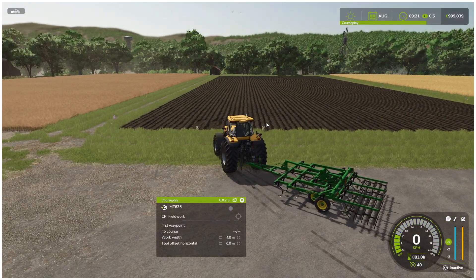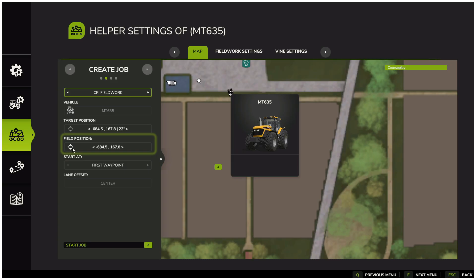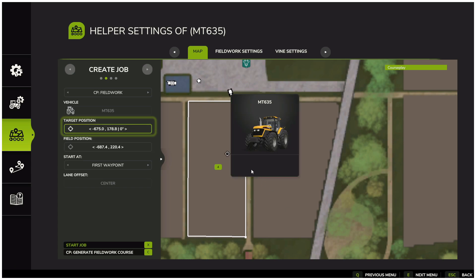If you are standing outside the field and press create job, you will notice that field 4 is not highlighted. In that case, you can use the field position button — simply click on the field and you will see the same little marker appear as before. Then choose the direction you want the tractor to drive. For starting options, you have first waypoint — the very first waypoint on the course — last waypoint, which is the last waypoint where you previously stopped working, and nearest waypoint, which starts from the closest available waypoint to your vehicle's position.